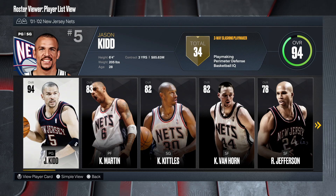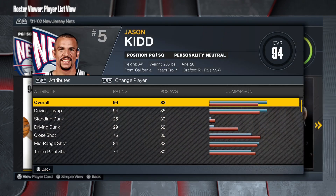Welcome back to another video. Today I'm gonna be showing you all how to make the one and only Jason Kidd — the 2001-2002 Nets Jason Kidd, 94 overall. One of the best point guards ever — he's top five all-time in assists, honestly might be top three or four.